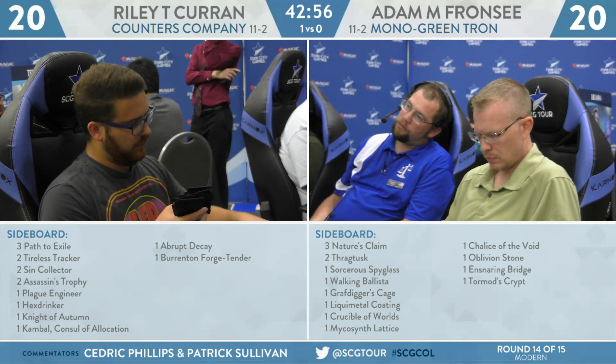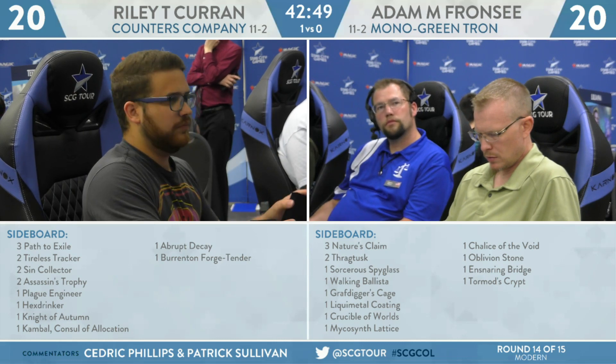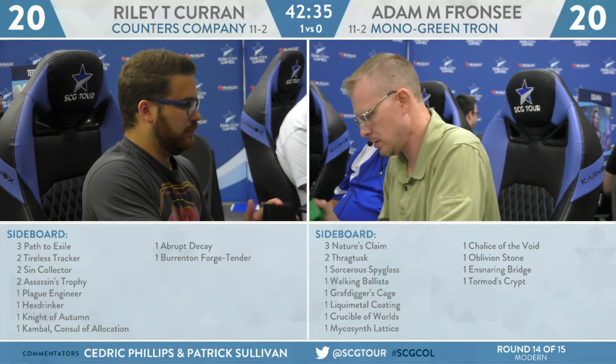Riley's sideboard has three Paths, two Duskwatch Recruiter, two Sin Collectors, two Assassin's Trophy — one because he plays Chord of Calling — Plague Engineer, Hexdrinker, Knight of Autumn, Scavenging Ooze, Council's Judgment, Abrupt Decay, and Burenton Forge-Tender. I like the Paths and Assassin's Trophies. I could see bringing in the Hexdrinker to be a little faster to the battlefield, but pretty light sideboarding overall.